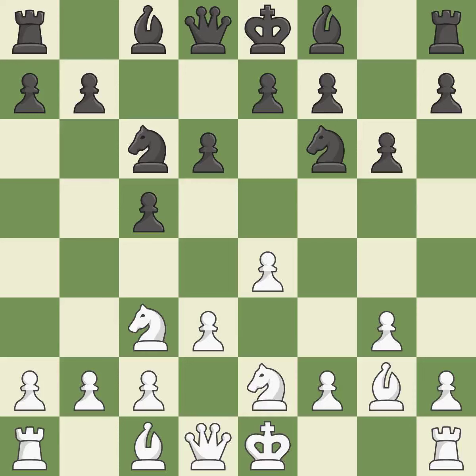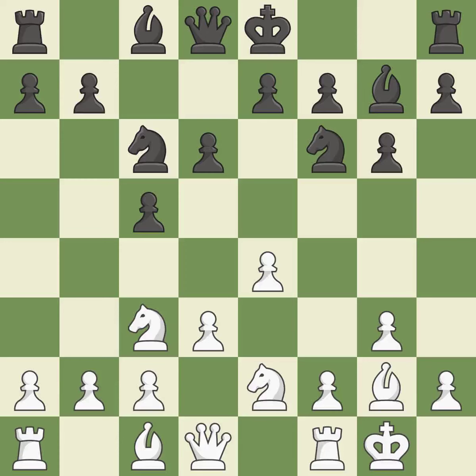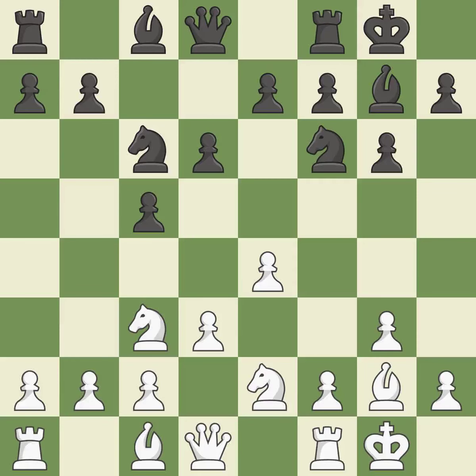The bishop grows and gains flexibility on the long diagonal. Castling gets the king to a safer square, out of the center of the board, while also developing a rook. Castling kingside tends to be safer because the king is further from the center. Castling to the same side of the board as the opponent avoids some of the attacking associated with opposite side castling. This develops a rook off its starting square, getting it into the action.